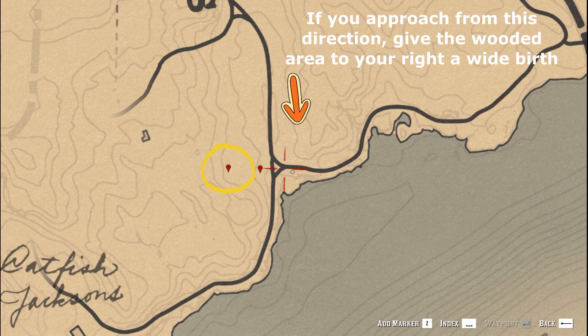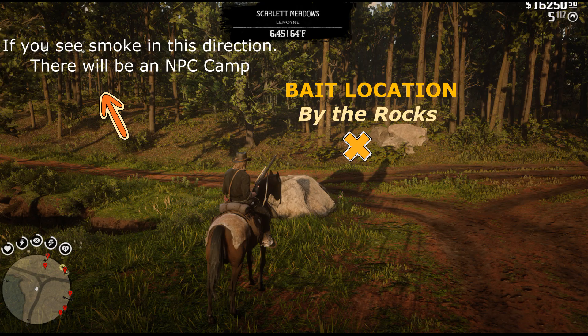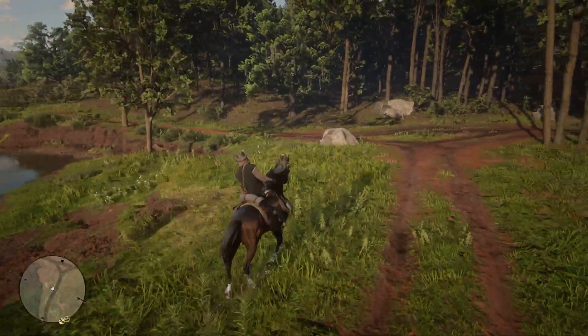Circled here is the actual spawn location of the panther. As you can see, we're at a crossroads. If you're still in Chapter Two you should easily be able to find the panther straight away here, but if you're in later chapters, certain events occur which might prevent the panther from spawning.